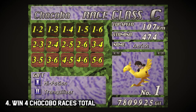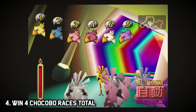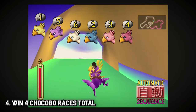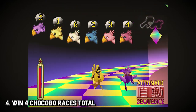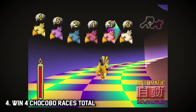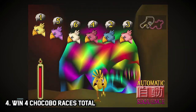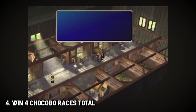Step four: you need to race your chocobos. Despite popular belief, you only need to win four races total between these two chocobos. You do not need to push them all the way to S class in the chocobo races — that is completely false. Remember the hours of grinding you put into getting all your chocobos to S rank? Yeah, lies. Trust me on this.